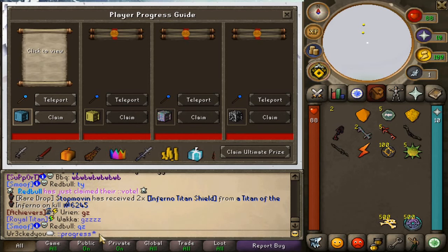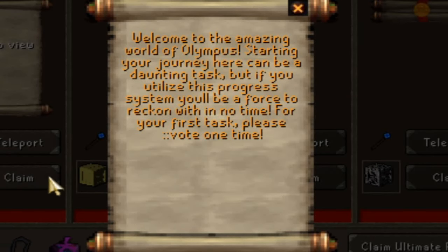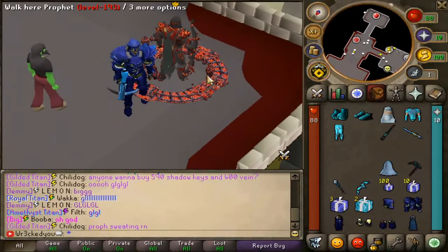I'd also like to mention - make sure you all check out ::progress. This will bring up a beautiful little interface that'll get new players through a lot of the game and give you some great rewards starting out. It'll show you exactly what to do and you get rewards at the end, so it's a good little system to get you going.